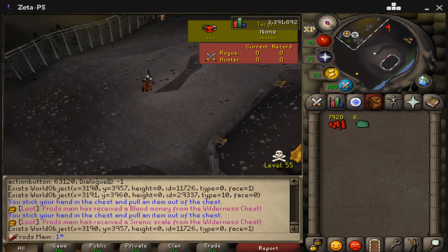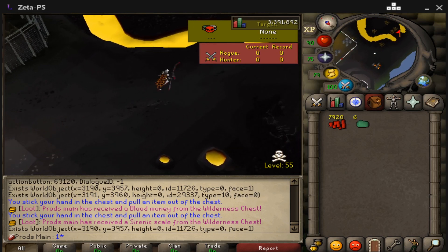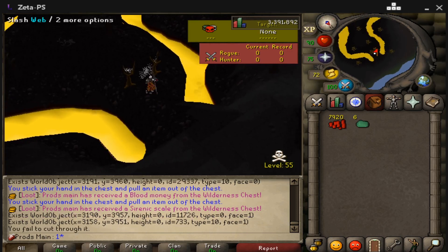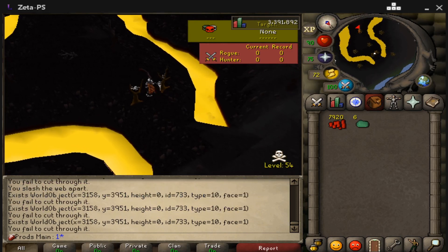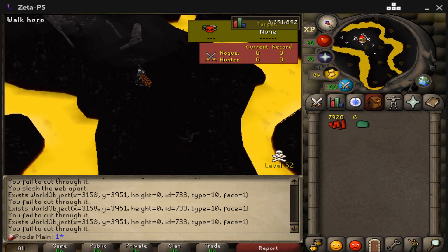The wilderness chest gives some pretty cool rewards — you get blood money, which is really good and can be used to buy boxes with good items. There are also scales which help you upgrade armor. I think you can also get money scrolls in there to rank up, and donator tokens as well. That's actually one of the ways you can get donator tokens without spending real money — just buy whatever gear you want that way.